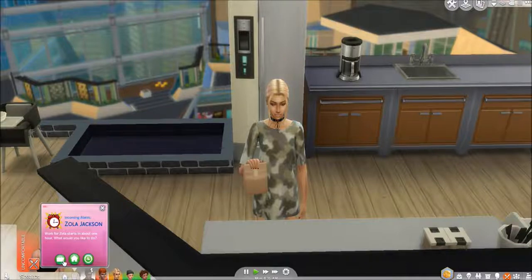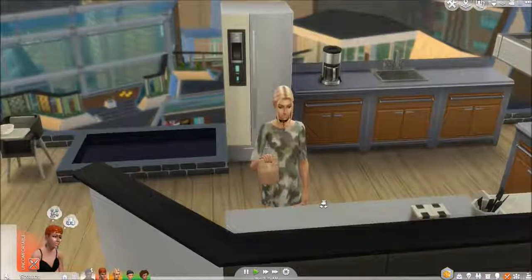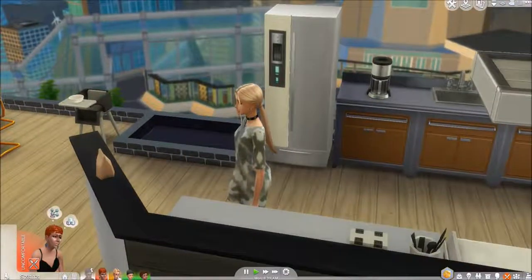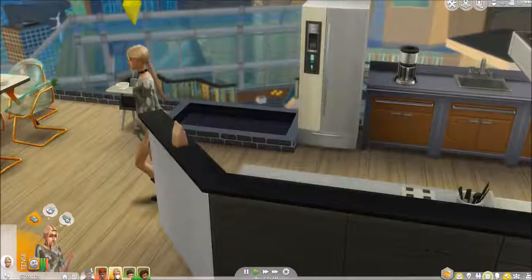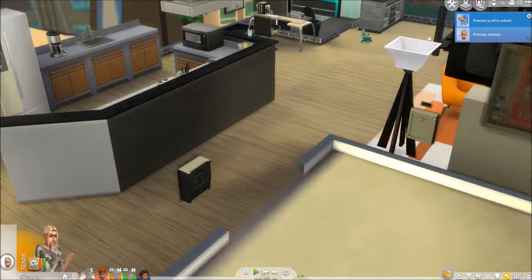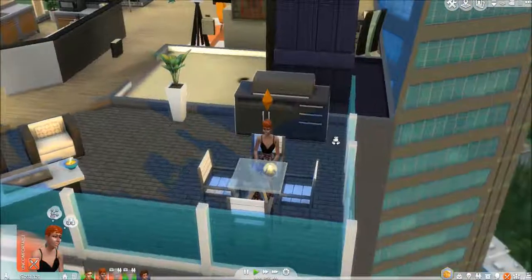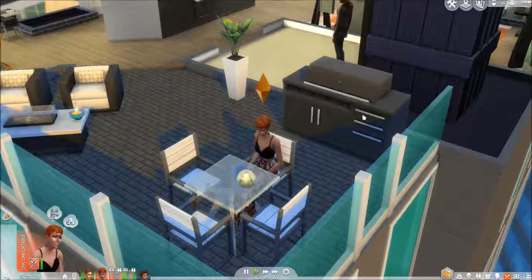We're going to actually have Zola go to work today, and we're probably going to need to hire someone to come in and watch Little Jewels this morning. So this was Princess's lunch since she made it — let's go ahead and put this into her inventory. It actually looks like she made two. She's got her lunch for today and she is off to school. It looks like Bling is off to school too. That's Paris Jackson, PJ for short.